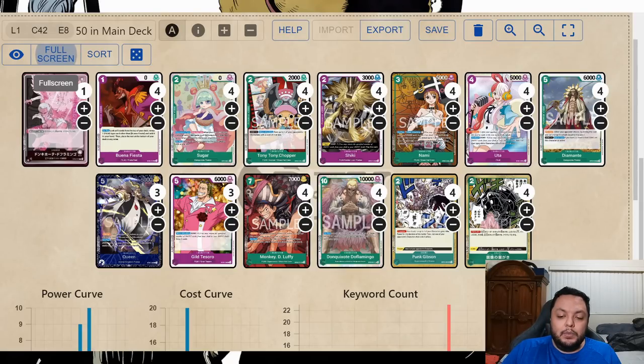We get to play four to eight 2k and 4k counters with good effects thanks to our leader ability always untapping two energy at end of turn. One acts like a Paradise Waterfall attached to a 4k counter, which is amazing. The other is Punk Gibson — it helps you defend and kill whatever the opponent plays on board. I don't use my energy that much; I only want to use Gildo Tesoro at the end of my chain and Queen to put me into events.